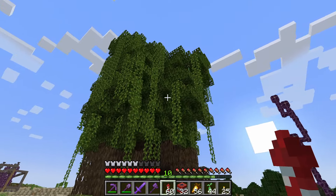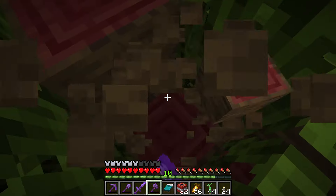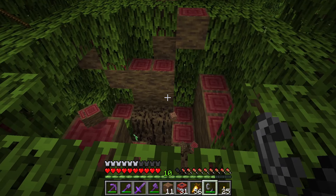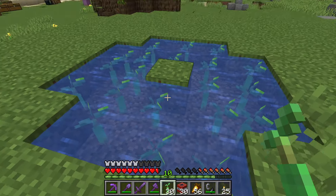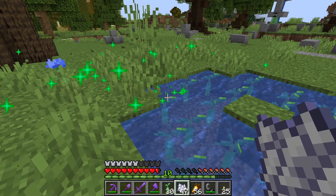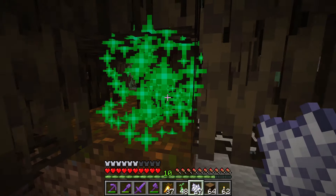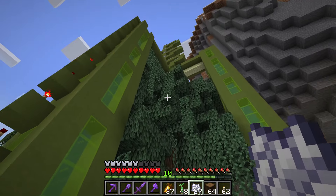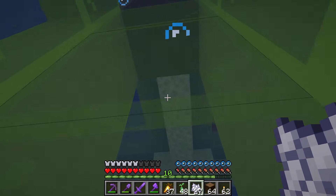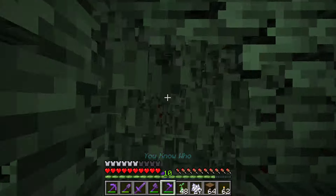We ended up with something that looks really wild — these trees really branch out. I want to test this out again, except this time we're gonna try growing them underwater and see if that protects the saplings from getting destroyed when the trees grow, because the roots tend to destroy the propagules. I want to see how this tree does in the farm we use for spruce and dark oaks.